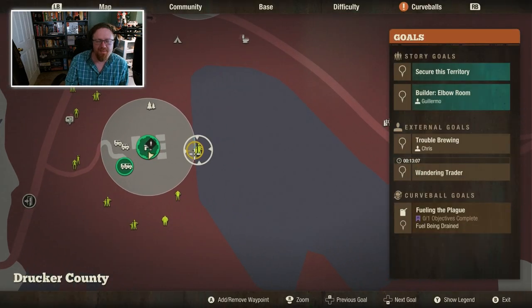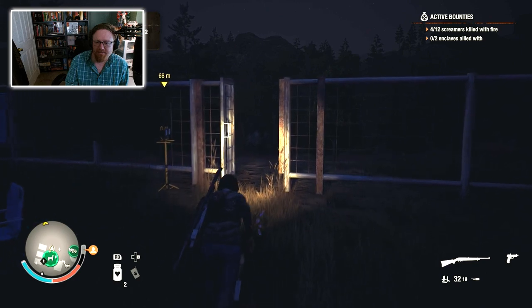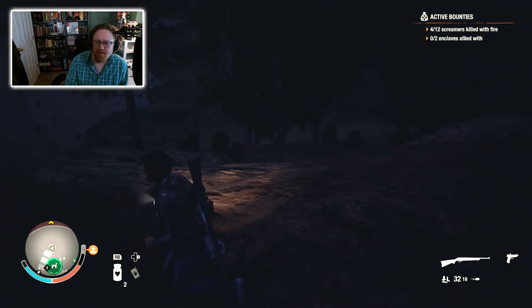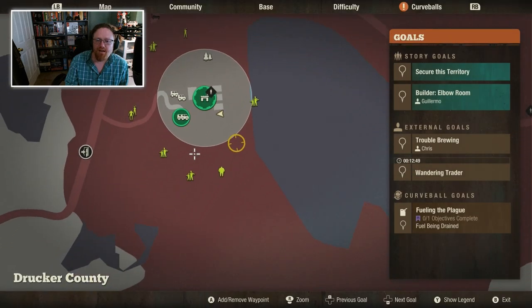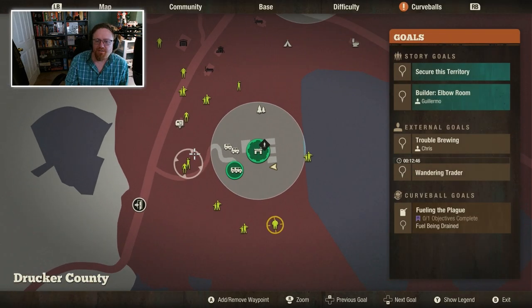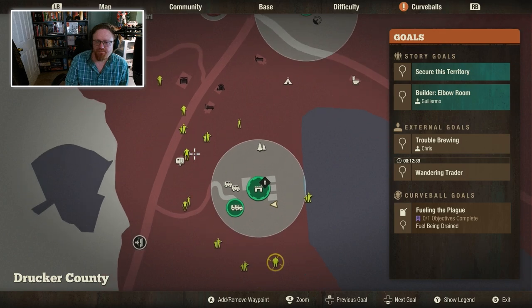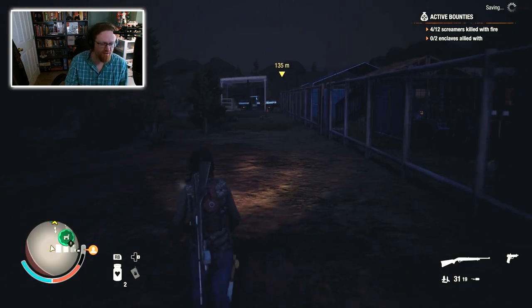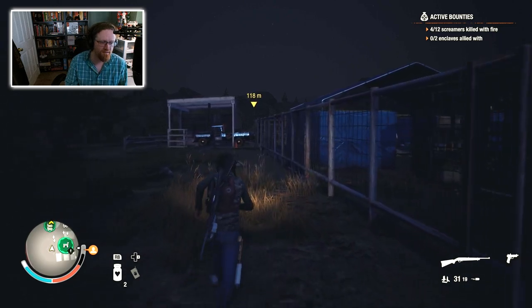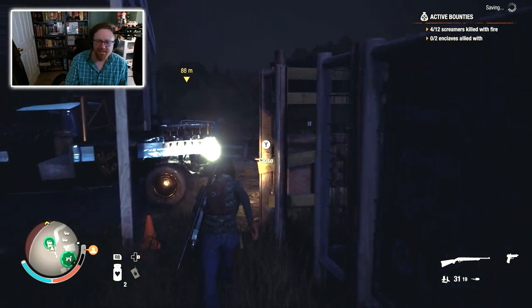This screamer I'm just not going to be able to do anything with. That bloater I might be able to kill though - the bloater was probably summoned by the screamer. Bloater taken care of. Another juggernaut, of course. So this is another three screamers over here. Maybe what I want to do is aim for this feral - but actually, before I get into that conflict, let's take a little break because I've fallen way behind in the chat.